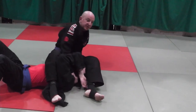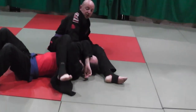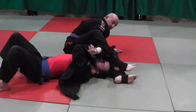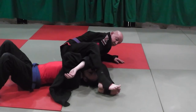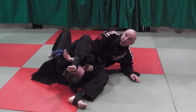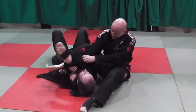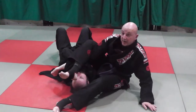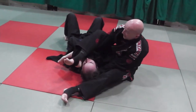It depends on your flexibility. Sometimes you might have trouble getting your leg over, so I'd suggest hip escaping onto your left side, which creates a little more space. When I swing this leg over from here, I get it across, keep my grip, and latch on again.